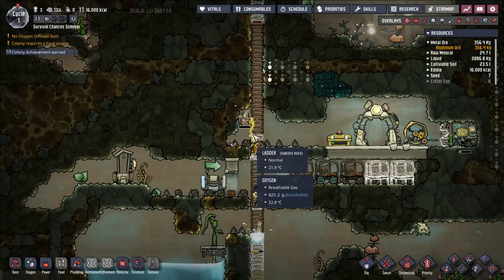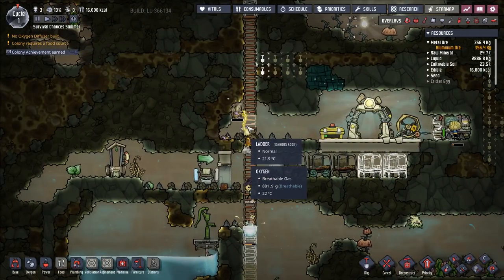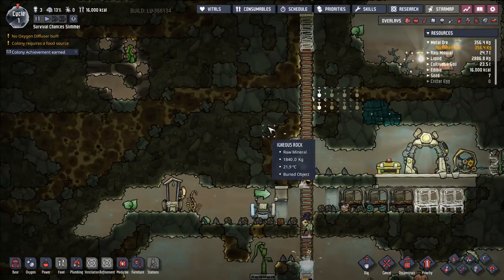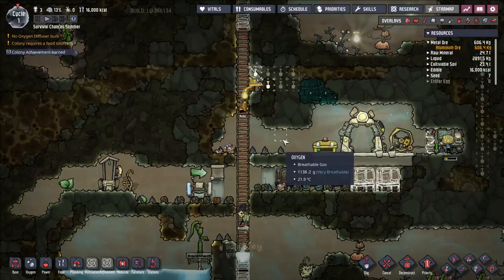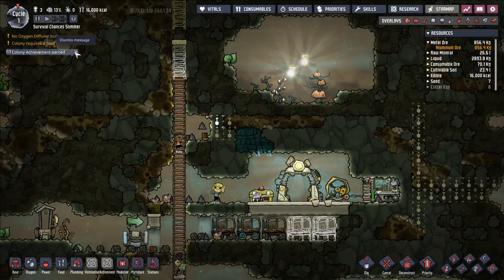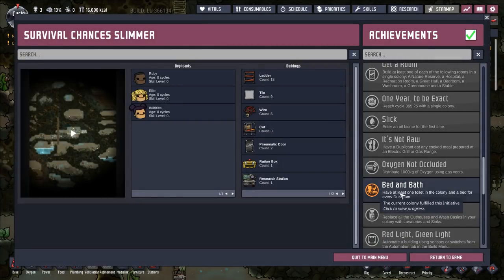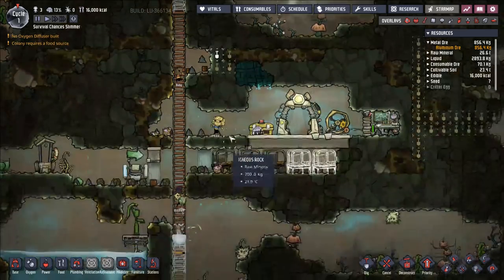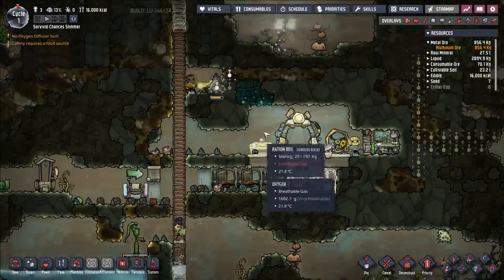There's a hatch! And this is going to be one of the big things we change in this playthrough — we are going to start ranching hatches pretty much right away. I think we only start with one in our initial biome, but that's fine. We're going to get someone up to ranching as quickly as possible and start ranching that hatch. We'll probably start off with a ranching room that has a natural floor so the hatches can burrow in at night. Colony achievement earned: have at least one toilet and a bed for every duplicate. Pretty easy. Ellie's on research at 3 out of 15 and it looks like the stream is working. We're going to be ranching hatches a lot more aggressively from the start and try to transition away from mealwood as soon as possible.